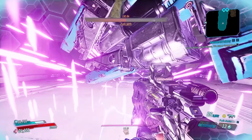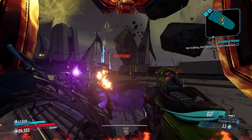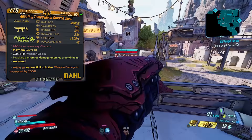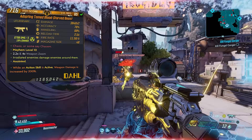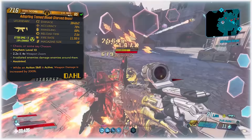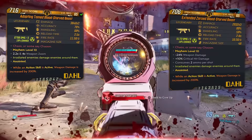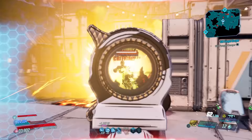I managed to get this on my fifth run but it could take a while. I got a consecutive hits anointment which is a great option. The stats at Mayhem 10 level 65 are 3,848 times two damage, 76 accuracy, 69 handling, reload time of 2.5 seconds, fire rate of 11.58 shots per second, and mag size of 48. The Adapting prefix gives two shots per trigger pull at the cost of two ammo. There's also a times-three variant shooting three bullets for the cost of two ammo per shot. The gun can spawn with full auto, burst fire, or semi-auto — go for full auto, as burst fire has a bad delay between shots.